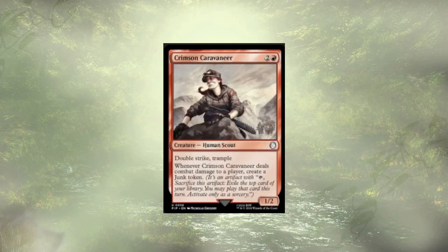Crimson Caravanner follows up those Brass Knuckles on the chopping block. They are a double striking trample 1/2 for three. Should they manage to actually get in for any damage, we're going to create a junk token. I feel like we have enough junk token production, and the fact that they are such a small body for three mana — yes, we're in equipments and auras and could make them bigger, but we shouldn't need to.